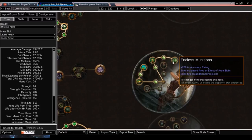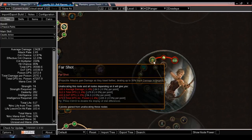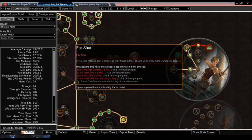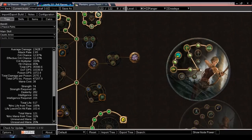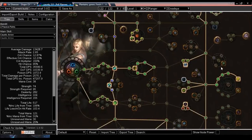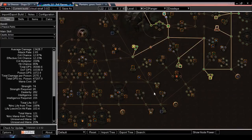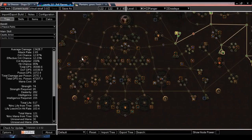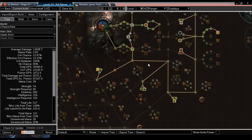I want to get the increased area of effect from area skills because that'll also affect caustic arrow's area damage and damage over time, so I can have better clear speed. Then I'll grab projectile damage and far shot, which increases damage the farther the arrow travels, as well as skills chaining some extra times, pierce, and extra projectile damage — all combining into extra damage. I thought about making this a bleed build, but it's pretty out of my way to grab bleed damage nodes given that it's a chaos-focused caustic build, so I decided on poison instead.